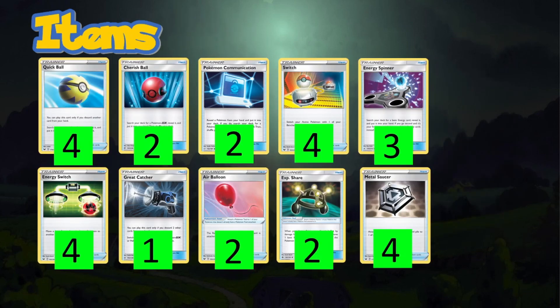For item cards: four Quick Balls mainly to get out ADP and other basics we need. Two Cherish Balls let us grab Dedenne and ADP quickly early game. Two Poké Comm to get our Corviknight VMAX and evolve Corviknight V whether it's on the bench or in the active.